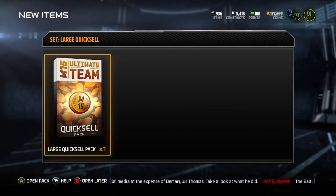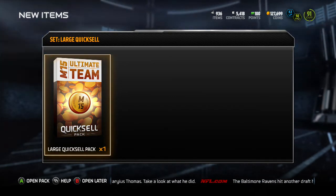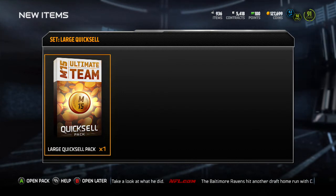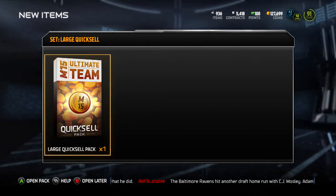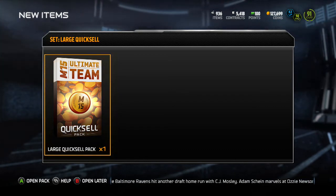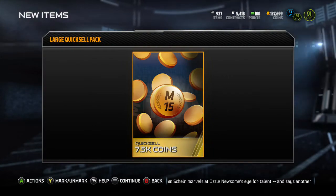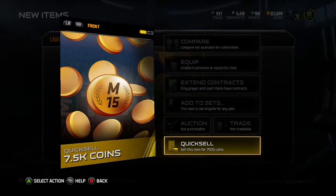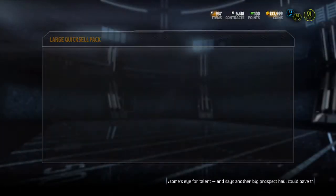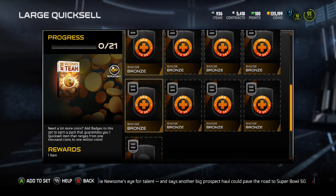Here we are back with the large quick sell pack. It cost us about 14,000 coins to get this, so I'm hoping we can get something decent. Also, because we're down near 125,000 coins and I'm not very comfortable with that. Here we go with the large quick sell pack, and we got 7,500 coins. So we made back like half of what we spent on it. We could have made more if we sold all the badges, but whatever — it is what it is.